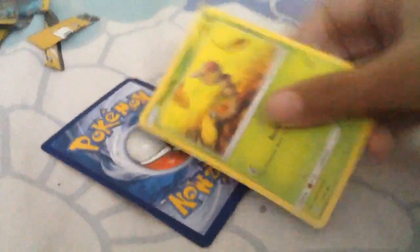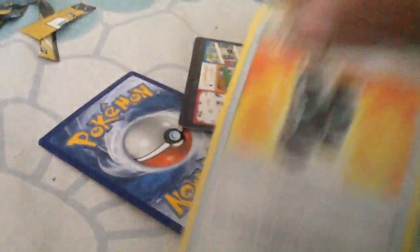Alright, looks like we got a Weedle, Clefairy, and a Joltik. Let's look at the next pack — we got Alolan Grimer, Ponyta, and another Hitmonlee. Alright, so that's all the Gengar packs.